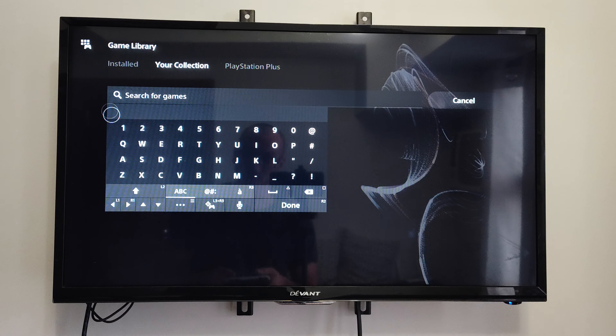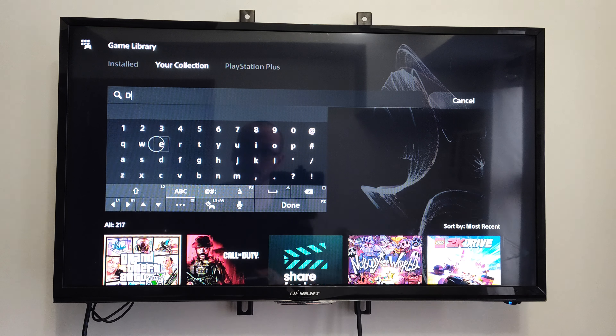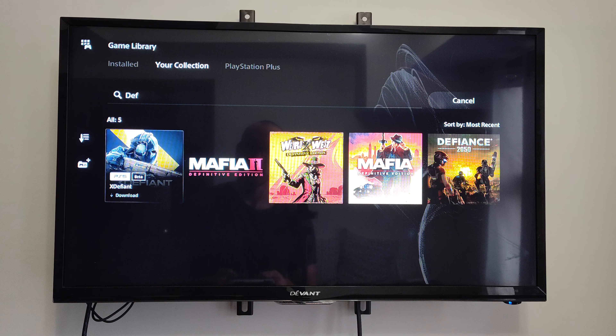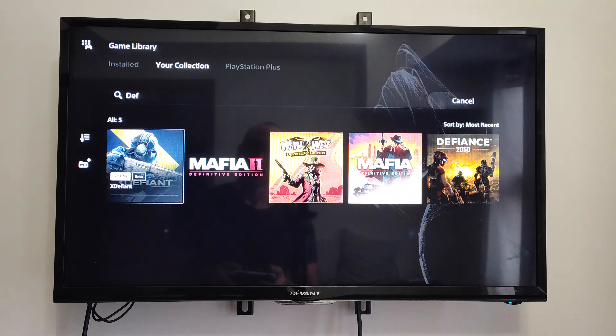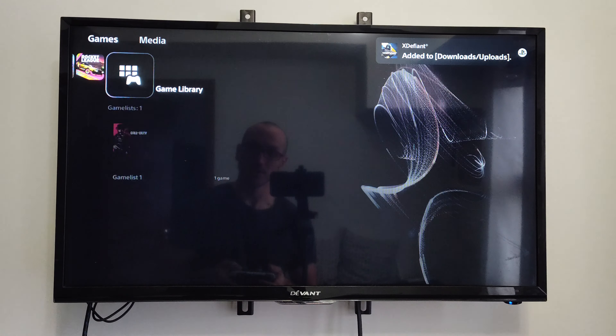So we can search for it. Let's do like Defiant or something, and here's the game right here. I can see the beta, and then I can download it to my PlayStation. So let's add this to my queue, and then we can find every game under here.